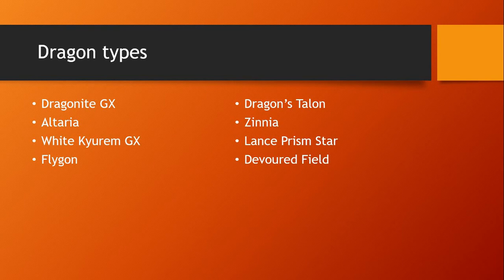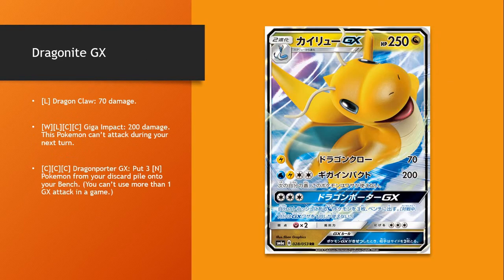So now we're going to move on to the Dragon Types. There are still some good Dragon Types coming out of here, though not as many as the Fire Types. I did include Turpinator into the Fire Pokémon. Dragonite GX — this looks like a good Pokémon. It's like 4 attachments to get Giga Impact, and then it can't attack the next turn. It's not great.